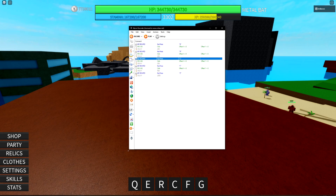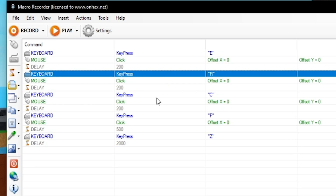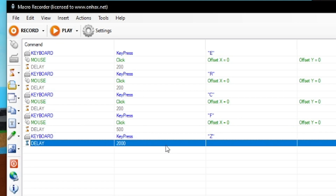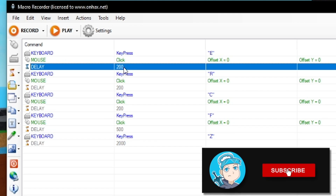I'll show you how you can get this macro. The application is called the JitBit Macro Recorder. The macro sequence is: press E then click, press R then click again, press C then click again, press F then click again, and then press set as the last thing. Then it goes to repeat and goes back up again — that's how it basically works.